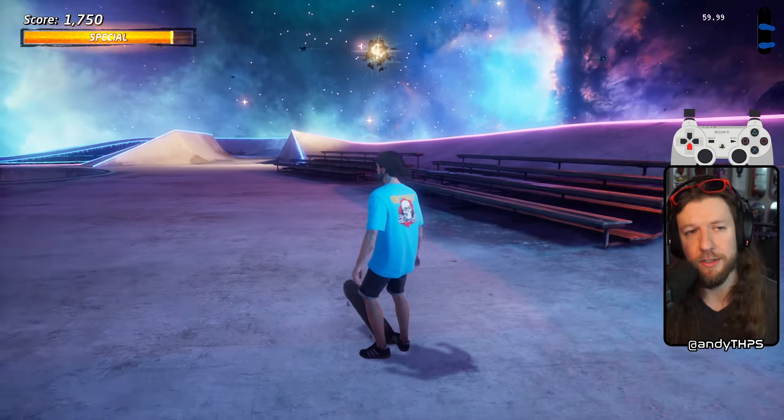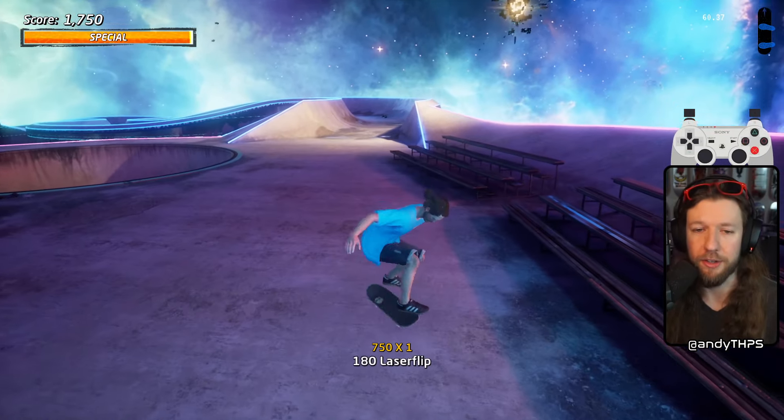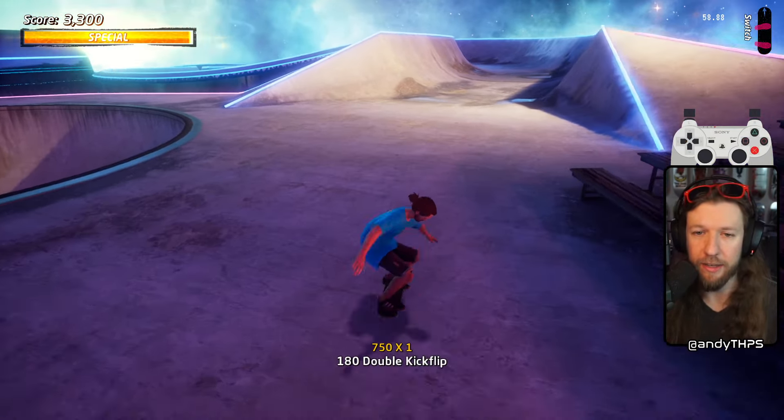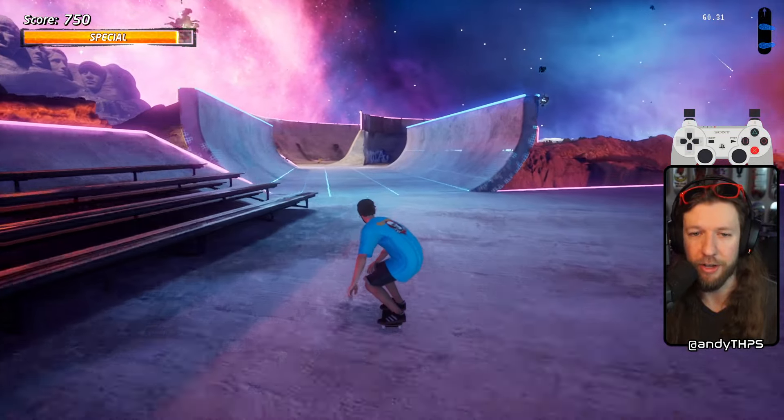Filling your special meter will get you minor improvements to all stats, so it'll let you ollie higher, go faster, and get you more hang time - all that good stuff. Second is how to crouch: hold ollie to crouch, lets you go a little bit faster and ollie higher when you release.